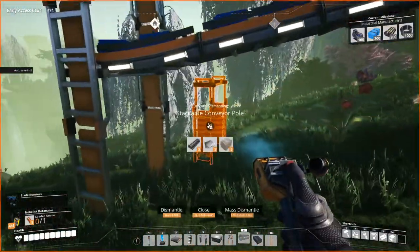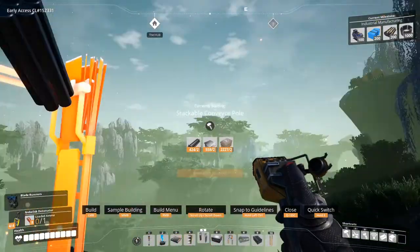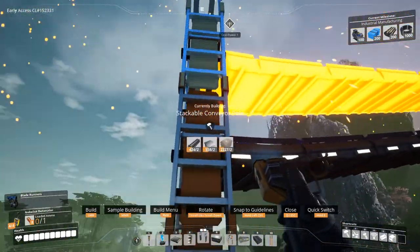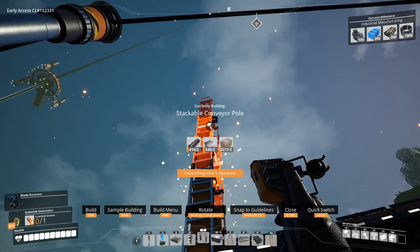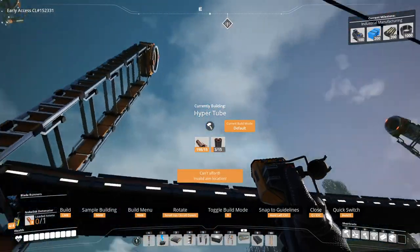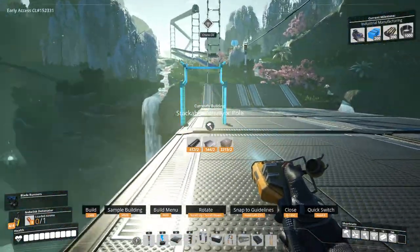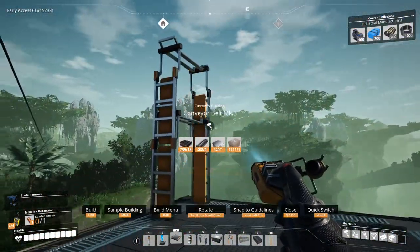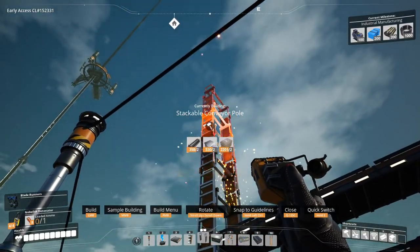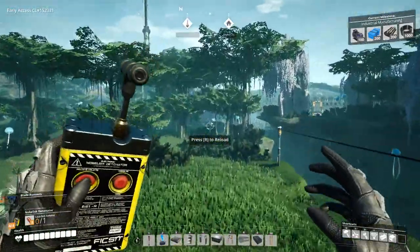One, two, three, four, five, six, seven. We are out of steel pipes, so we can't build this anymore. We can still build the supports. Two, three, four, five, six, seven. You know, since we're already back here, why don't I just dump stuff off?